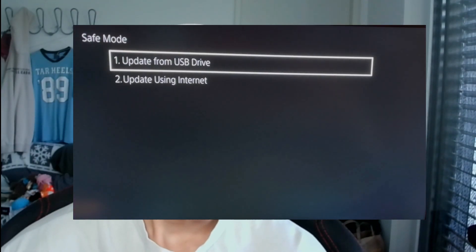Now insert that USB stick with the downloaded update into your PS5 console. Enter PS5 safe mode by pressing and holding the power button and releasing it after the second beep. In safe mode, go to Update System Software, select Update from USB Storage Device, and click OK. The update will then be transferred and downloaded onto your PS5, even though you have no internet.